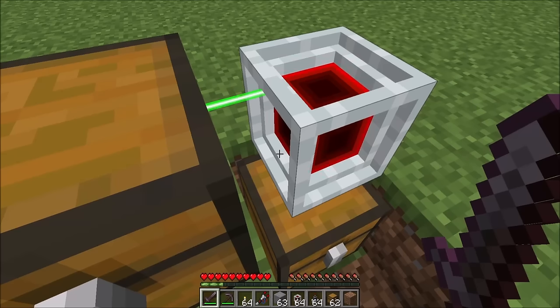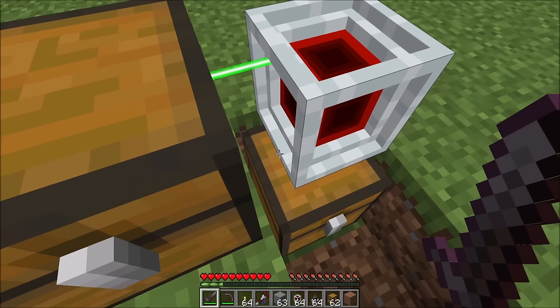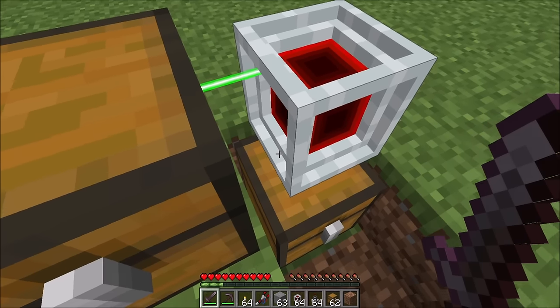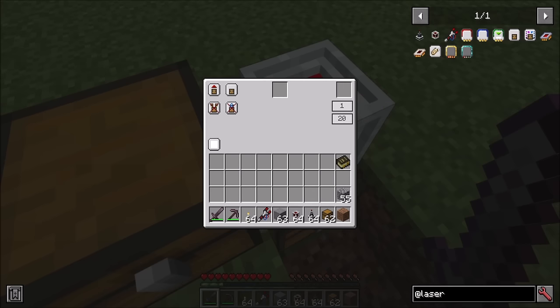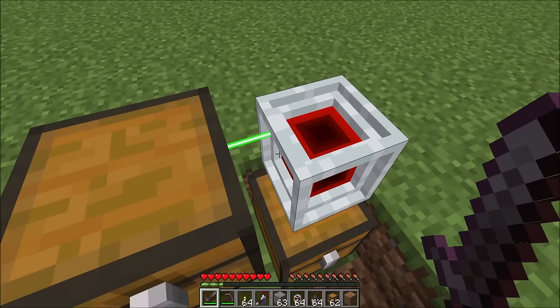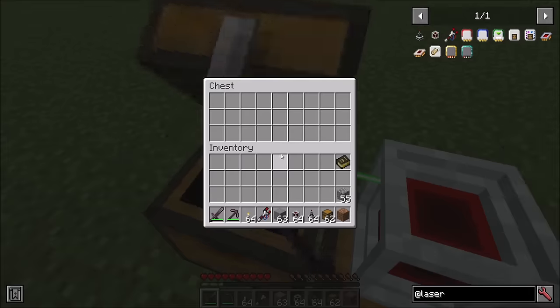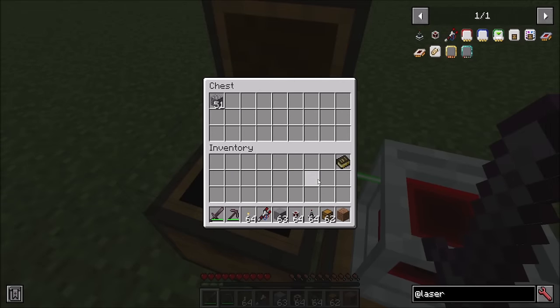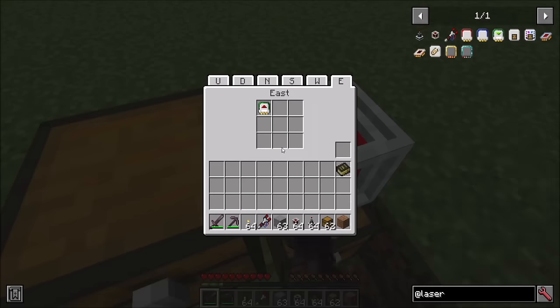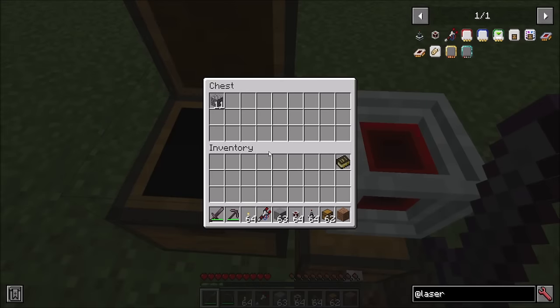If you switch from extract to insert by flipping the card back to insert mode you'll notice the laser moves in the opposite direction, so it's obvious at a glance what the card is doing. To extract more quickly, left click on the transfer amount number to increase it, right click to decrease it. You can set it to extract four items at a time, for example. The maximum transfer amount is eight unless you upgrade your cards with card overclockers.